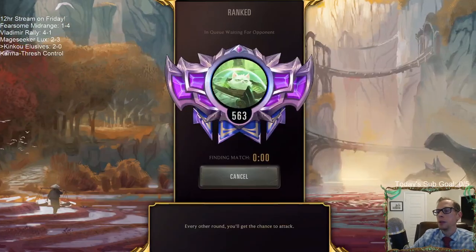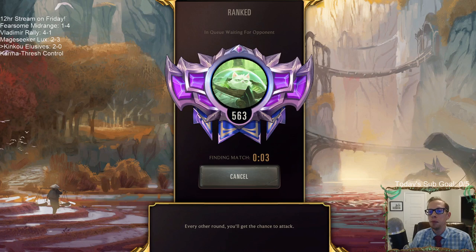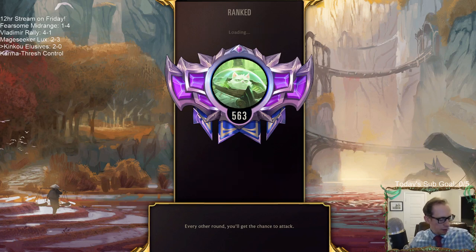Wow, that was a game I really didn't think we were winning — like after that Ruination, even before the Ruination I didn't think so. But yeah, the second Windfarer Hatchling — I need to stop talking so bad about that card. The Will of Ionia slowed down our opponent just enough. I'm still not convinced it was better than Deny, but bouncing Heimerdinger a couple of times did slow him down.